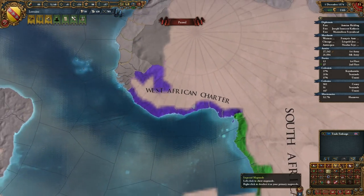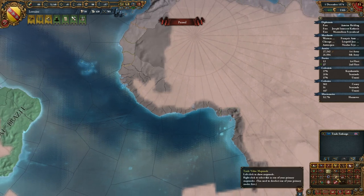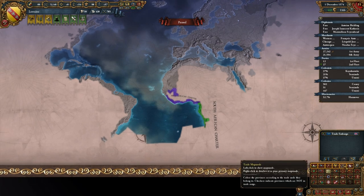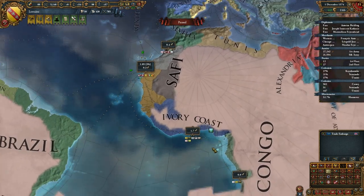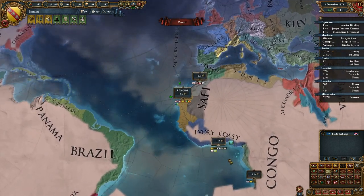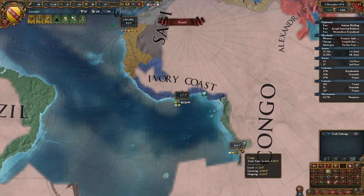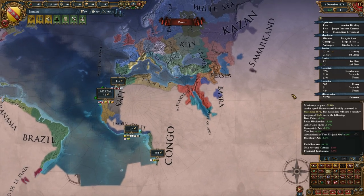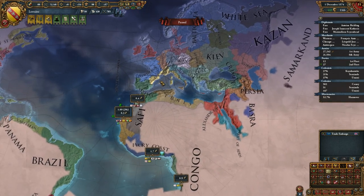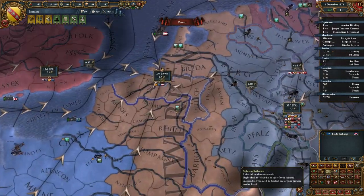Do these match up with the trade nodes? I think they match up pretty well with how the trade nodes look. We'll try and get as much power in the African area as we can. There's not too much value here right now, but if we can get some value flowing from India around Africa... I still don't know if I should collect the wealth itself in India or try to get it back over to Europe, but we're going to figure something out.